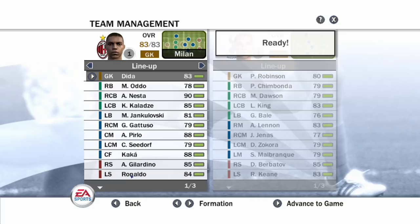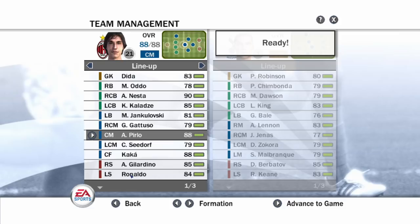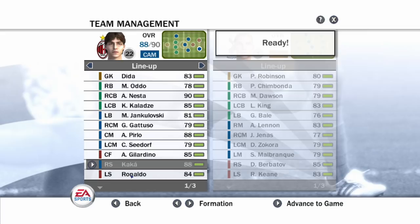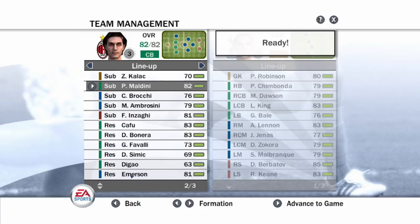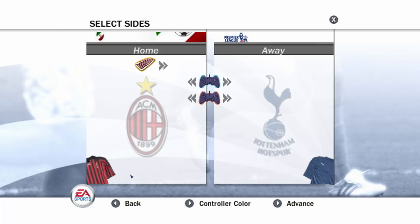AC Milan were unbelievable back in those times. Nesta being 90 rated. They had Gattuso, Pirlo, Seedorf, Kaka who was 88 rated. And R9 Ronaldo - oh my goodness - only 84, but I think it was his end of career. Maldini as well. The problem I've got on FIFA 08 is that my Xbox controller registers as two controllers, so every time I move the analog stick it registers the input twice.